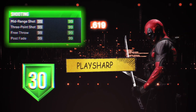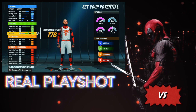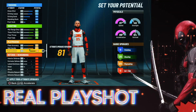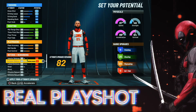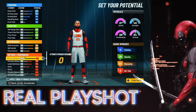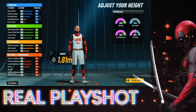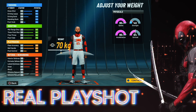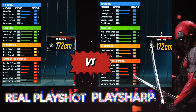My play sharp gets a 99 three ball and 30 shooting badges. A real play shot does not compare to this real play sharp. A real play shot only starts off with a 25 shooting badge maximum capacity, and it only starts off with a 91 three ball max capacity. It also only starts off with a 54 dunk, and in order to get the Clay Thompson dunks you need a 55 dunk. Even when you glitch the height and put it at the same height as the play sharp, you still start off with a lower three pointer and less shooting badge capacity.